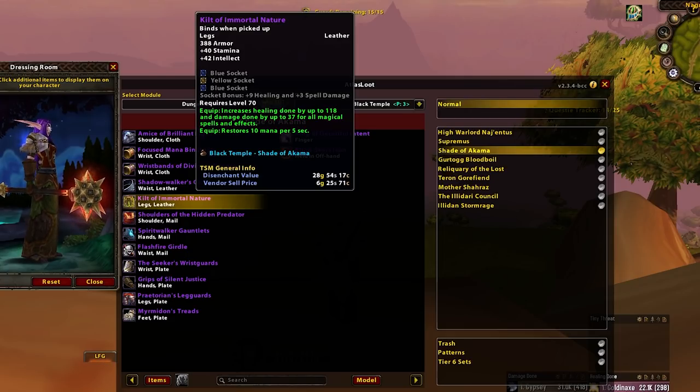Quilt of Immortal Nature — this is basically the item you're going to give to your Resto Druids until your Holy Priest has the Leggings of Eternity. These are good — they will fill the slot until Eternity is free from the priests. It's that simple.